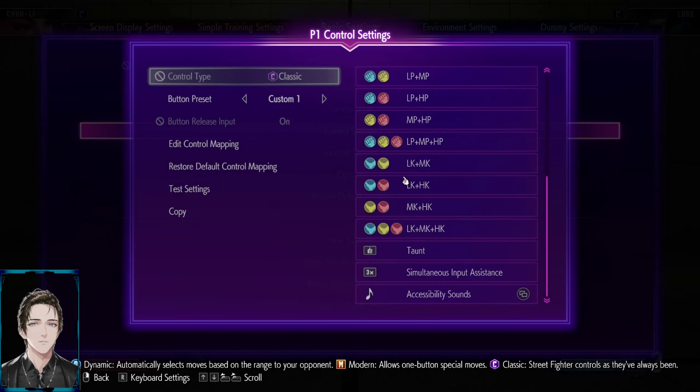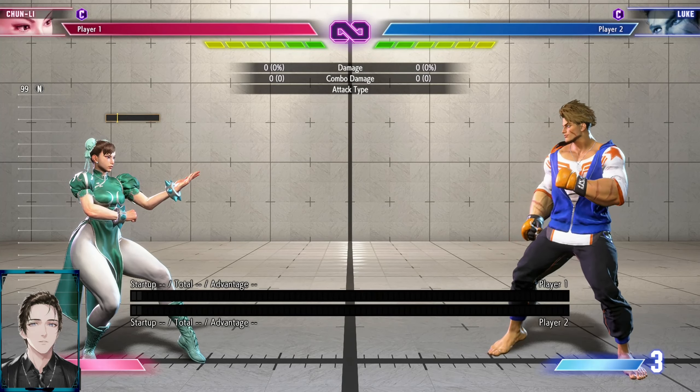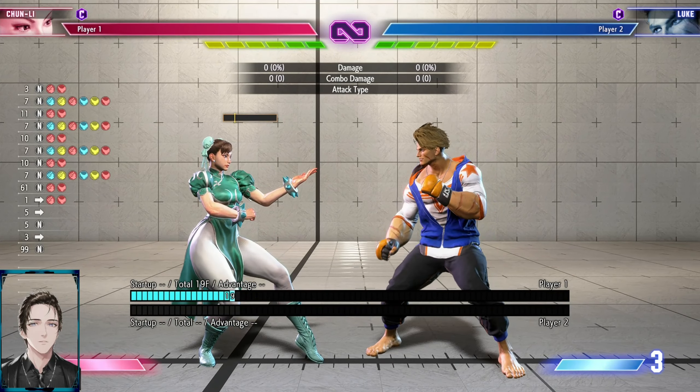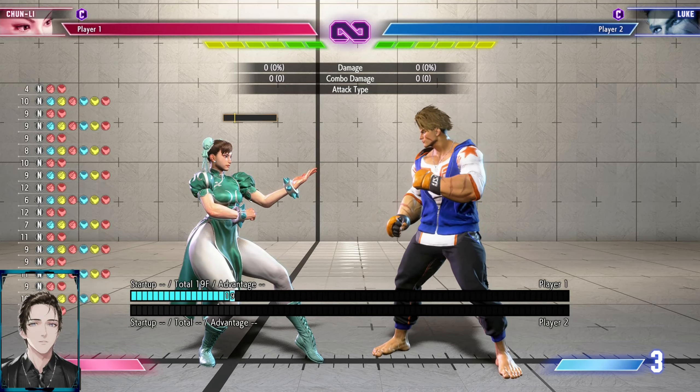First off you need to macro simultaneous input assistance. Basically all you need to do is hold down the drive impact button — but the drive impact cannot come out — and just tap the simultaneous input assistance.